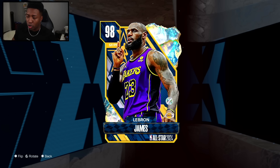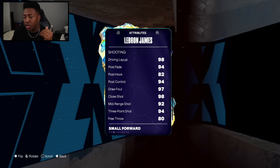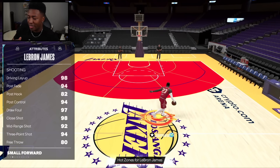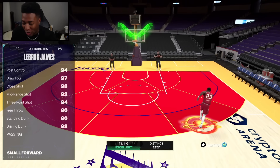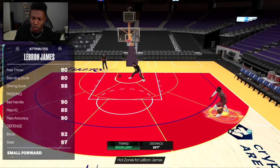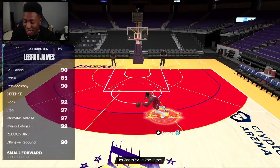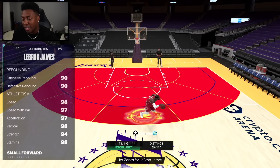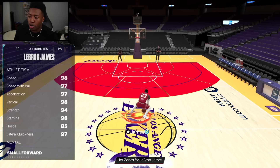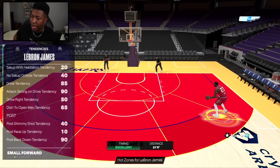The question isn't going to be whether he's worth it — it's how good is this card. 98 overall, taking a leap from the 94 overall of the diamond, standing at 6'9", 250 pounds, 99 offense and defense. This is giving me the vibes of the dark matter one from last year — 98 driving layup, 97 draw foul, 92 mid-range, 94 three-ball. Good ball handling with an updated dribble style; this card is pretty much a dark matter being camouflaged as a Galaxy Opal.